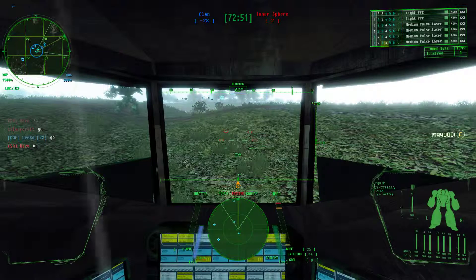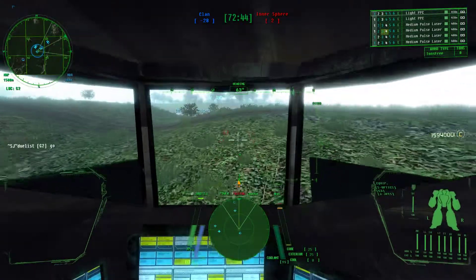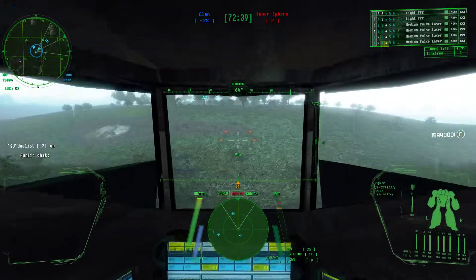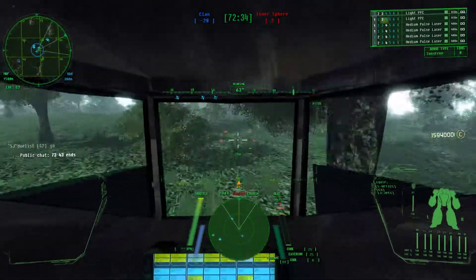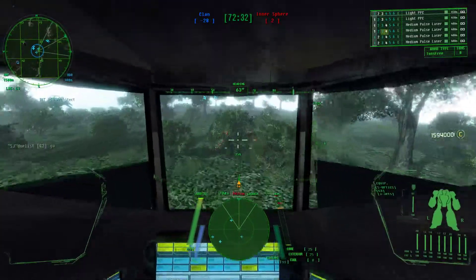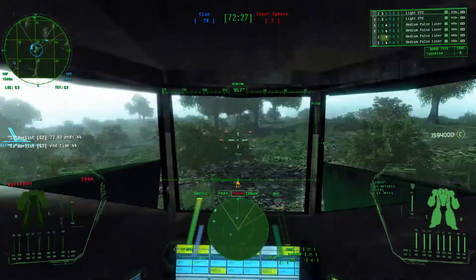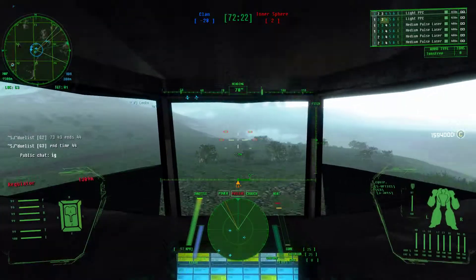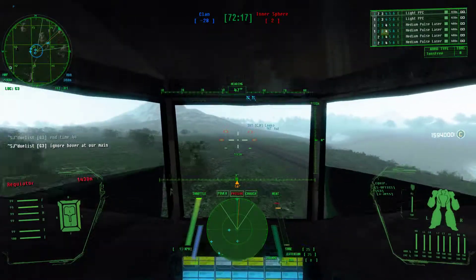This two-button stuff is not for me. I use Tab and the F key for my third and fourth group. You can switch the eject key from F to G because it's not used for anything. I was thinking it seems really weird to have F so close when it's used so little. I could probably remap Tab to something because you never need to see the scoreboard in the middle of a fight.